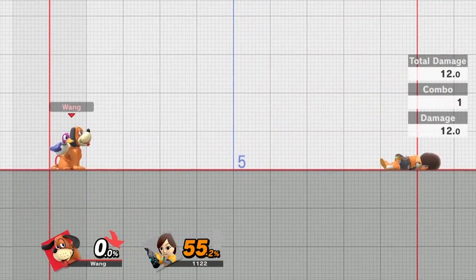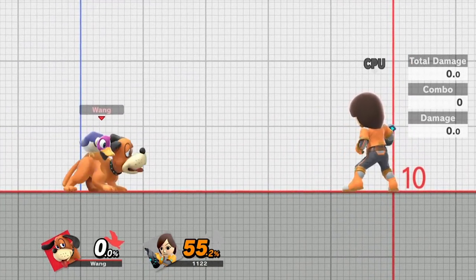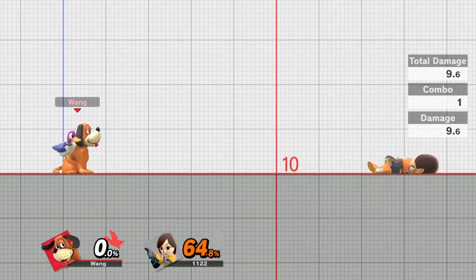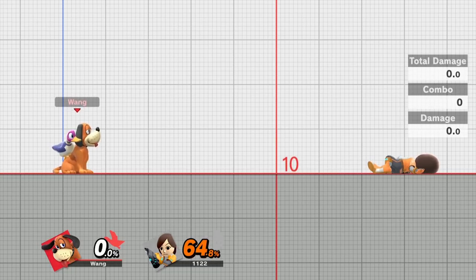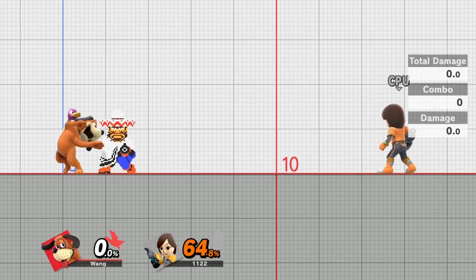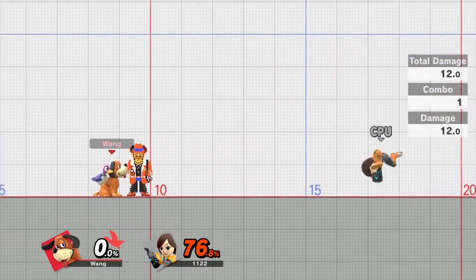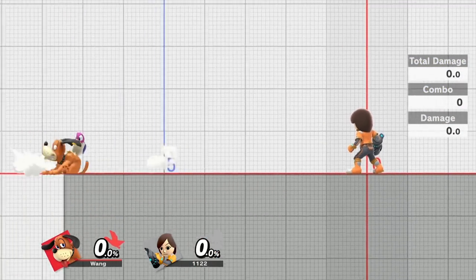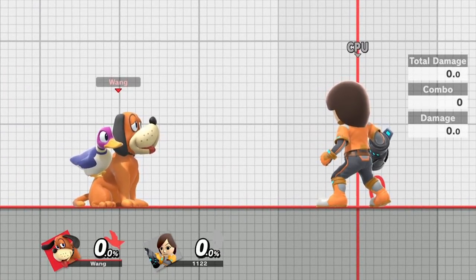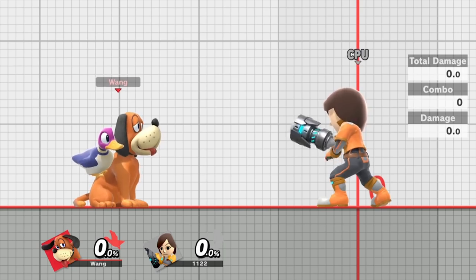Basically if you can keep the gunman order in mind you can determine which gunman is going to come out, which can be a huge advantage. After that the order resets. So you could have got another orange coat, but now black vest is used — meaning black gunman, orange gunman, sombrero gunman, and orange coat are the ones that would come out next, but in no particular order. The only way you can determine it is after four of them are used up — then you know exactly which one's going to come out next.